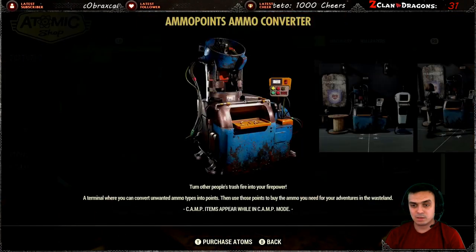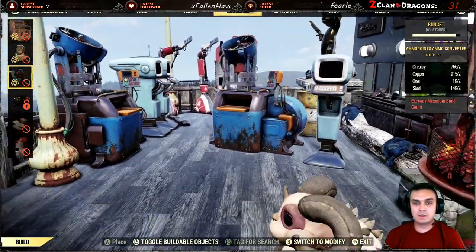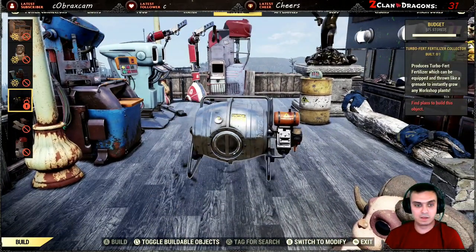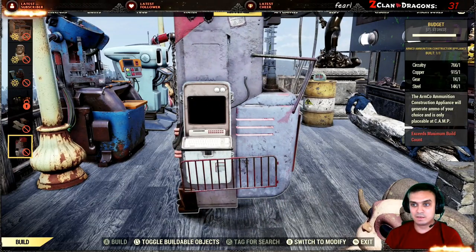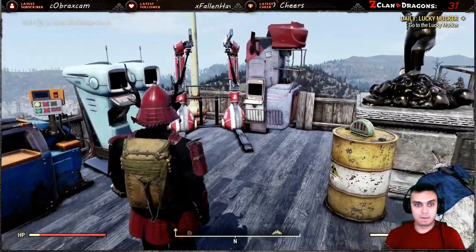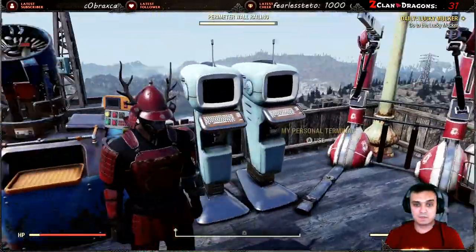Once you have it, you can craft it. You go to your build menu and under the Resources section - where you have your collectrons and your fertilizer if you bought it from the settlers - you'll find the ammo converter. It's basically an ammunition construction arc: it makes you ammo over a set amount of time.